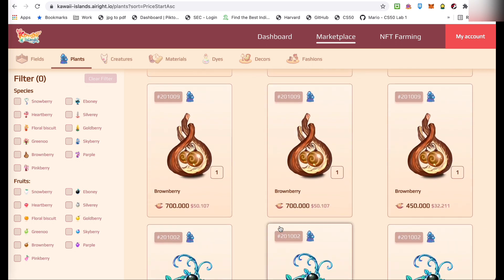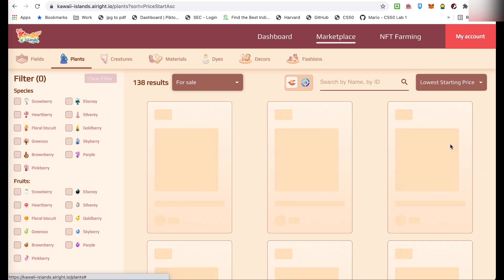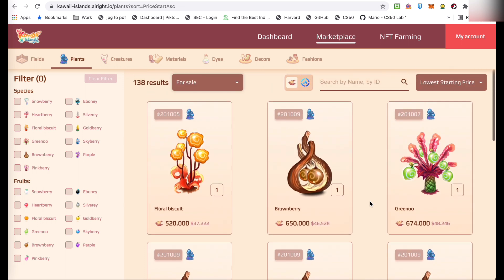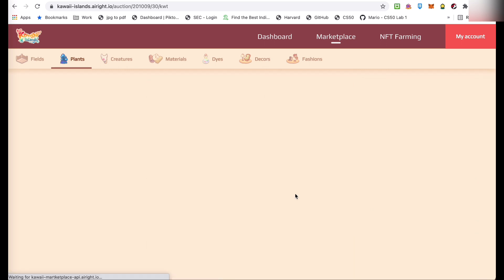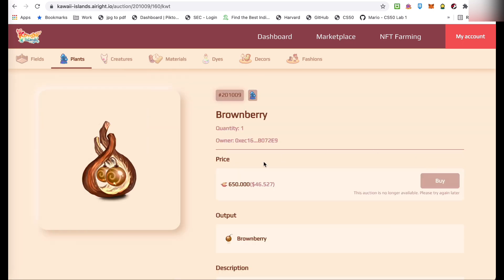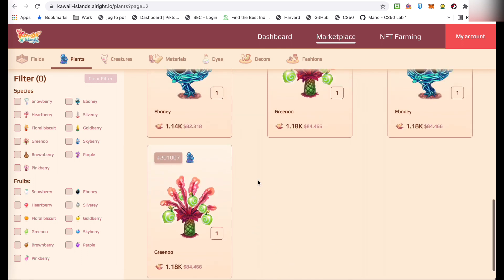Hindi palang nag-a-update itong marketplace. Kaya, lumalabas pa siya dito sa selection. Like itong brownberry, ito yung gusto kong bilhin. Pero, lagi na lang na not available. Itong mga 700 na to, tsaka meron pang 450 doon. Pero, hindi ko na siya mabili. Pero guys, naalala niyo pa ba yung tip natin? Ang sabi sa game, pagbibili ka ng magical creature at saka ng plant, kailangan compatible sila. Kasi, baka mabili mo yung plant na hindi naman kinakain ng magical creature mo. Lugi ka, kailangan mo ulit bumili ng another plant para may kakainin yung magical creature na nabili mo.